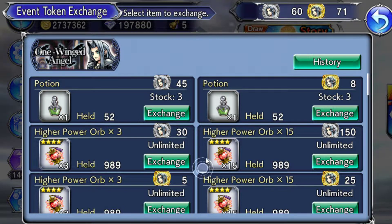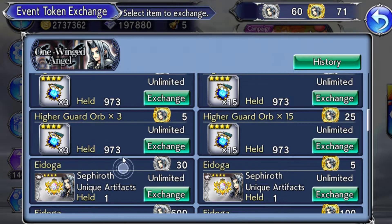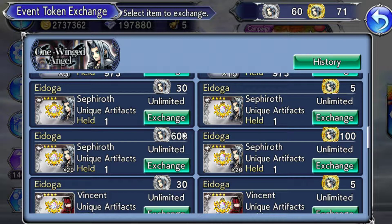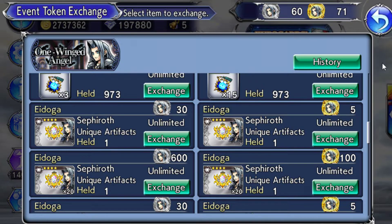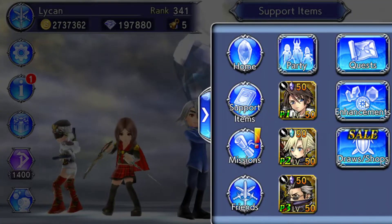Since you're brand new, hopefully you start the game when you like a character. You're going to keep doing the co-ops, so you'll want to buy the higher power orbs and higher guard orbs. Also pretty important — you're going to want to buy these Sephiroth unique artifacts here, so buy a bunch of those things.